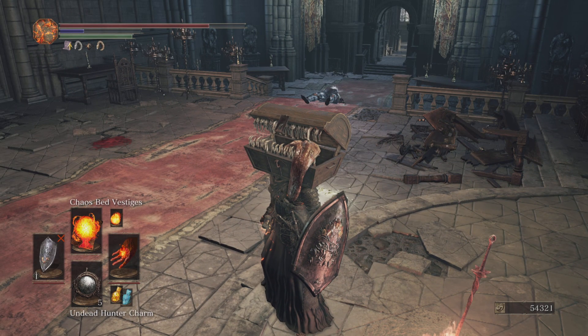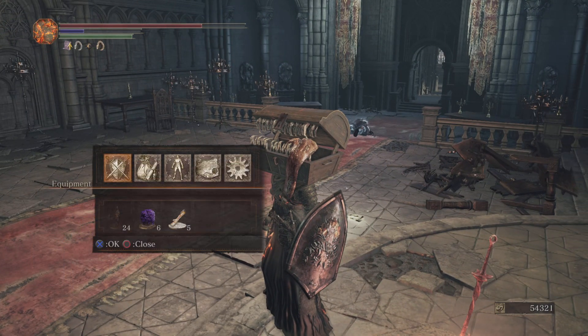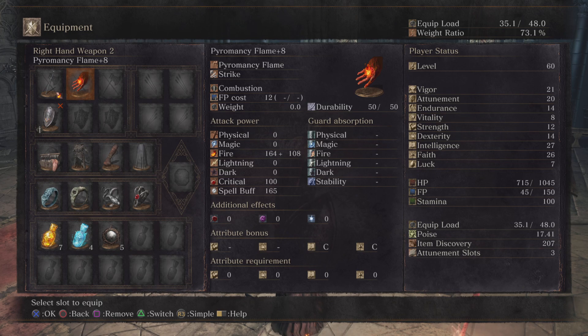Pi back again, and today I wanted to cover one of my favorite farms in Dark Souls 3. This is super easy. All it requires is the Symbol of Avarice, Shield of Want, and Covetous Silver Serpent Ring to give you those soul boosts.